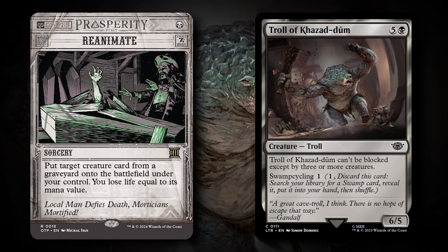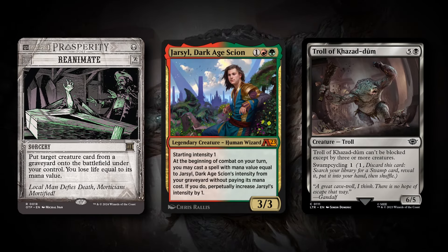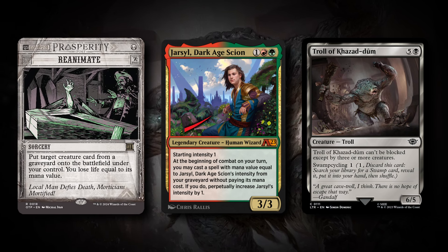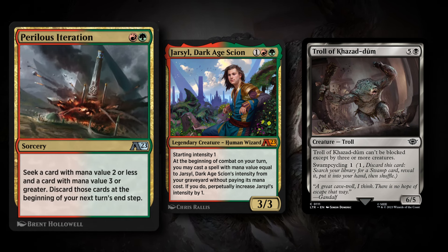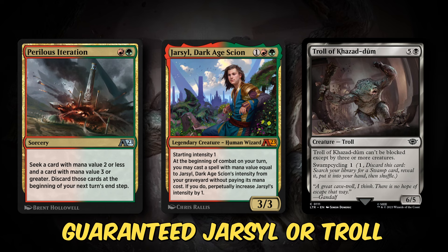You have the Reanimate and Troll of Calamity Doom package, which is really good. But if you add Jarsoul into the equation, if you reanimate Jarsoul, then Jarsoul can reanimate another card from the graveyard. And if you add Perilous Iteration to the mix, Perilous Iteration seeks a card with mana value two or less and a card with mana value three or greater. So in this deck, it is guaranteed to get a Jarsoul or Troll of Calamity Doom as your top end.